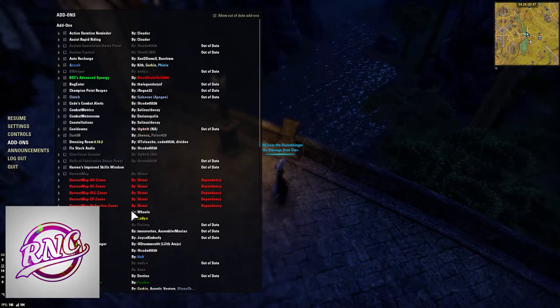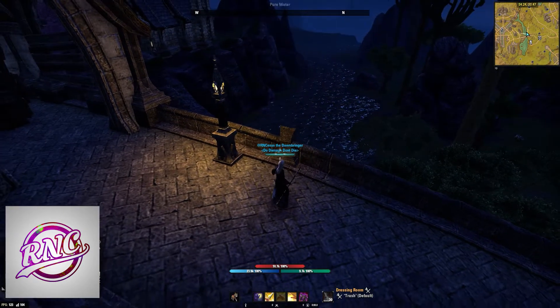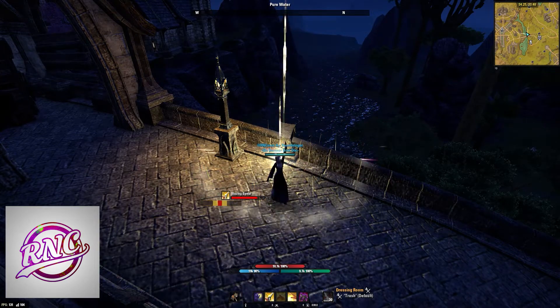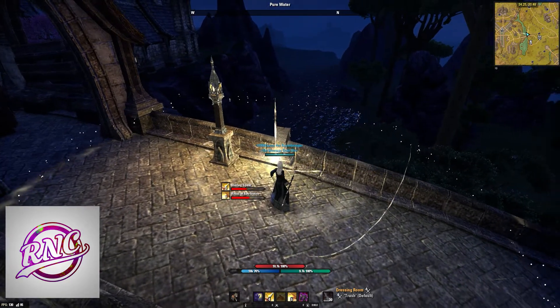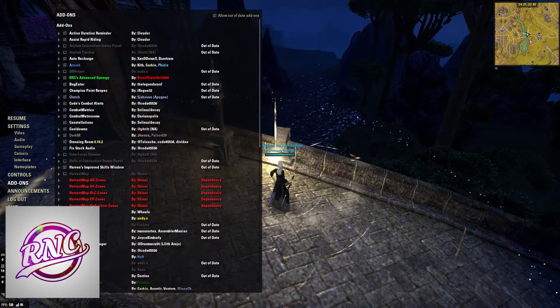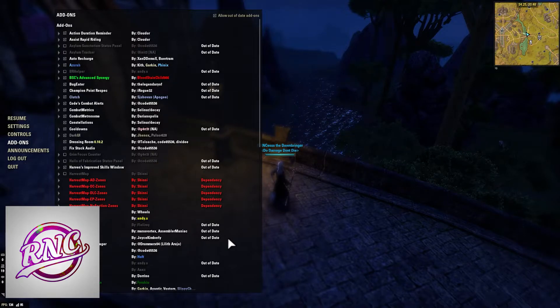Combat Metronome is a global cooldown tracker. Right underneath the Blazing Spear icon, whenever I cast an ability, there's a yellow bar that turns into a red bar. When that red bar appears, it means you can now light attack into the next skill. While it's yellow, you're still on global cooldown. So if you're missing a lot of light attacks and need a little help, download Combat Metronome — it's really, really nice.